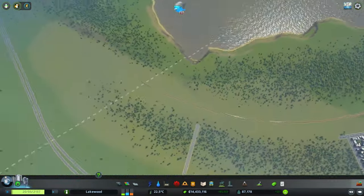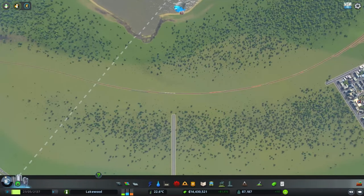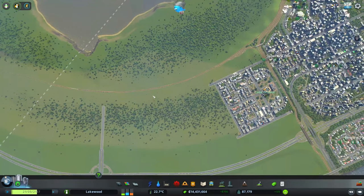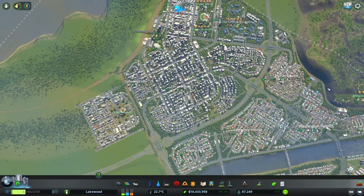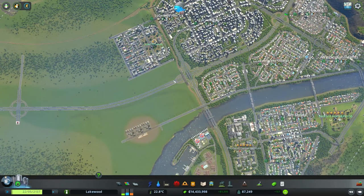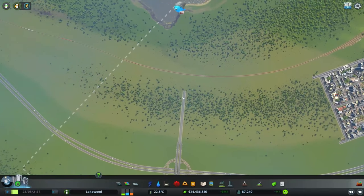I'm going to do the same thing over here — I don't want to overload the highway with traffic, so I'll make sure they have a connection to the train network. I'm hoping our industrial area will use the train network to deliver goods to this area and the rest of the city, relieving some of the truck traffic on the highway. We'll have to wait and see how that ends up.